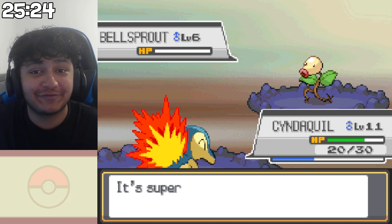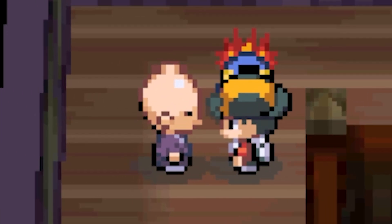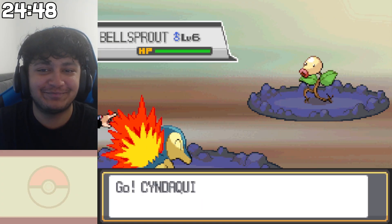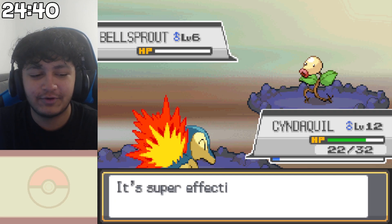We only have 25 minutes left, so we'll see how far we even get. Why do the old man sprites have this little bulb on their head? I don't know what you're talking about. It looks so weird. They're just bald. They're the sage models - I'm pretty sure it's just a shine on their bald head.